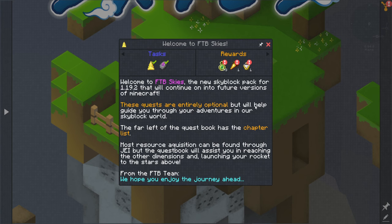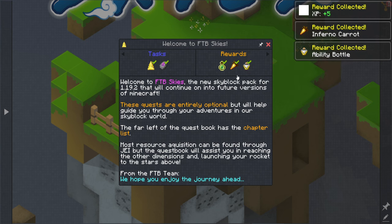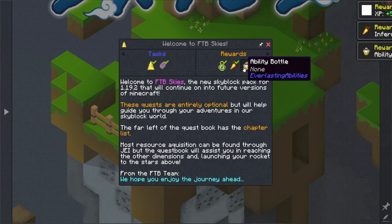These quests are entirely optional but will help guide you through your adventure. The far left of the quest book has the chapter list. Most resource acquisition can be found through JEI, but the quest book will assist you in reaching the other dimensions and launching your rocket into the stars. From the FTB team, we hope you enjoy the journey ahead. Just by joining and starting the island we've already visited the overworld, so we get a little experience, some Inferno carrots, and an ability bottle.